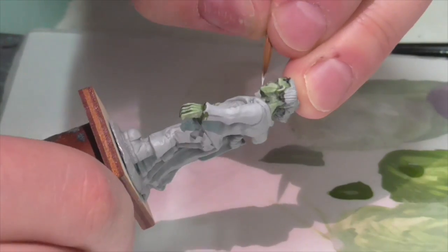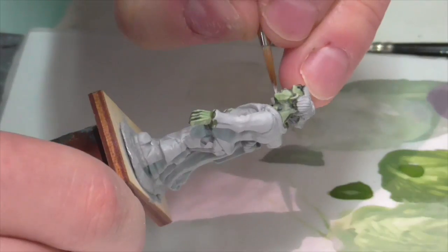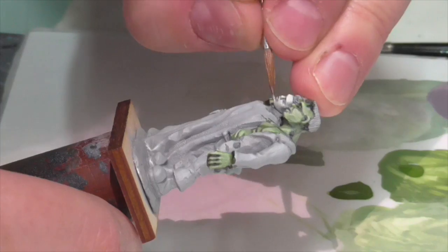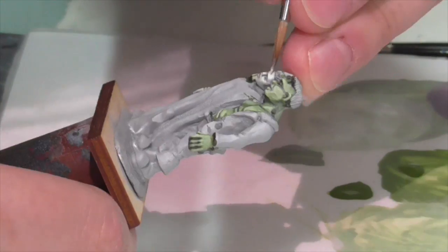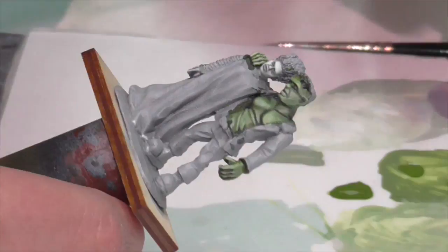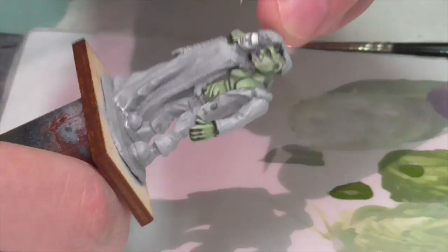I've also taken a little of that light white and used it to put a small highlight sheen on her lips. As far as I'm concerned with this, you really just can't go too high with applying emphasis layers. But as with the man, you want to gradually tone back in the amount and thickness of the layers that you're applying to the figure.